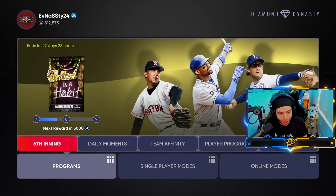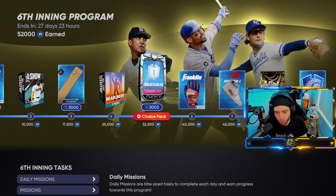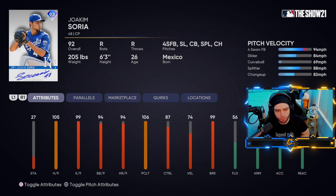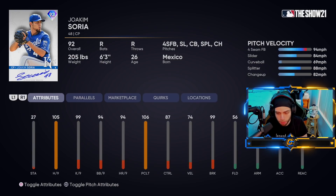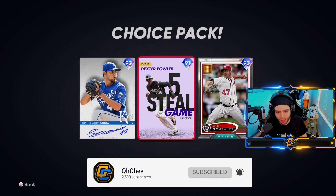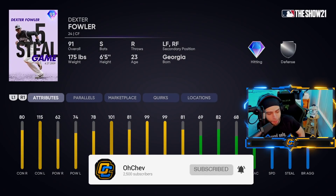Now let's get to the meat and potatoes of this program. Sixth inning — choose one player. These are the henchmen. Rachim Soria is the six series card: 105 hits per nine, 74 velocity, 99 break, all that and a bag of chips. I'm gonna take this guy probably. There's an extra milestone card — he's not the greatest card but he's a milestone card.